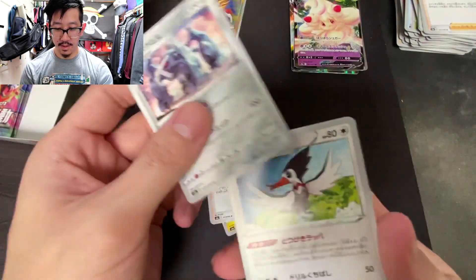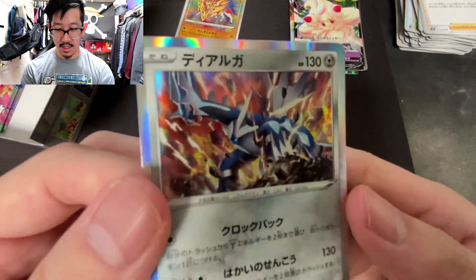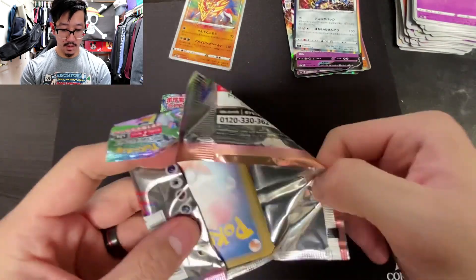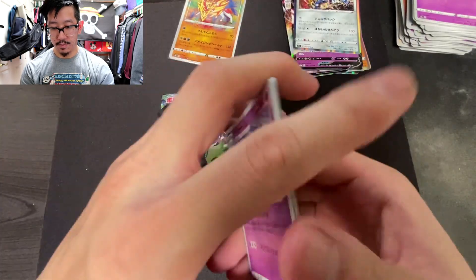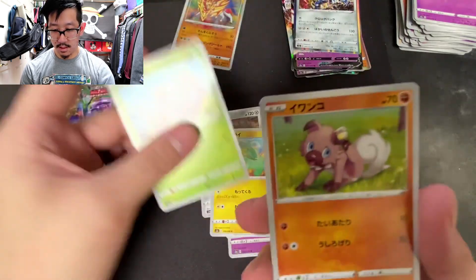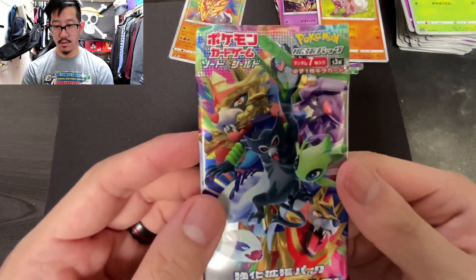A little Marnie, and a Dialga holographic. Last two packs — let's see what we can get. We got a Clefable, a Twin Energy, and another Zeraora — doubling up on the Zeraora, no problem.